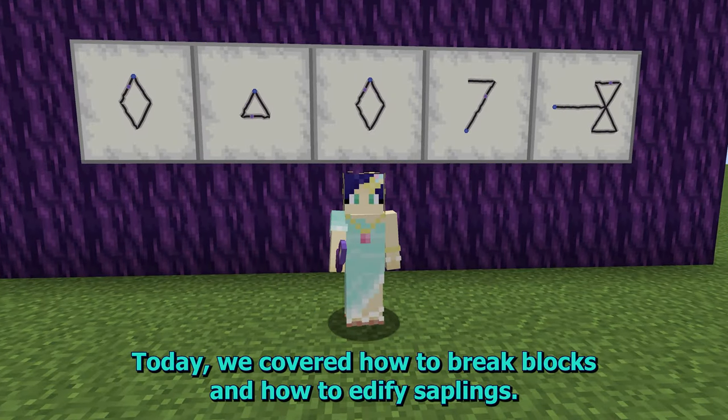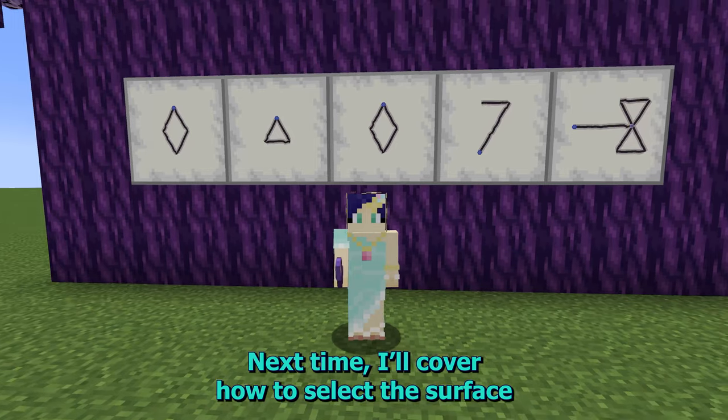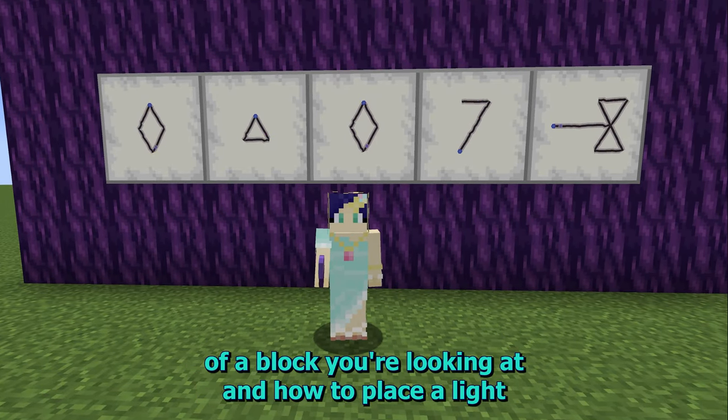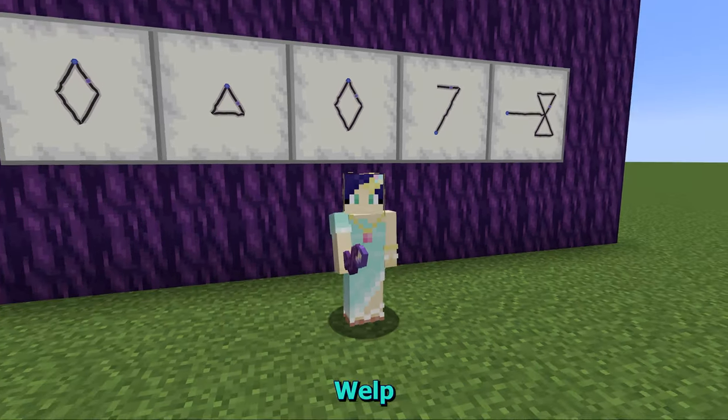Today we covered how to break blocks and how to edify saplings. Next time, I'll cover how to select the surface of a block you're looking at, how to place a light, or a block, or a mage block, or a sentinel on it.